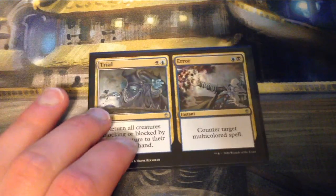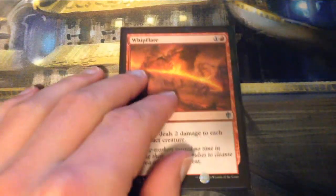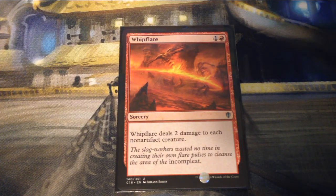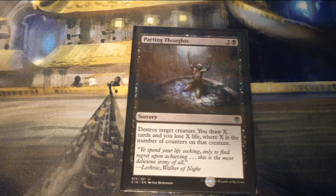We have a split card — Trial and Error. Trial is a blue and a white for an instant: return all creatures blocking or blocked by target creature to their owner's hand. Error is a blue and a black for an instant: counter target multicolored spell. Whipflare is one and a red for a sorcery — it deals two damage to each non-artifact creature. Parting Thoughts is two and a black for a sorcery — destroy target creature, draw X cards, and lose X life, where X is the number of counters on that creature.